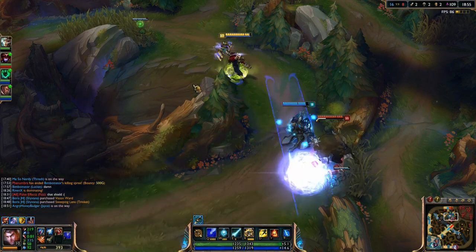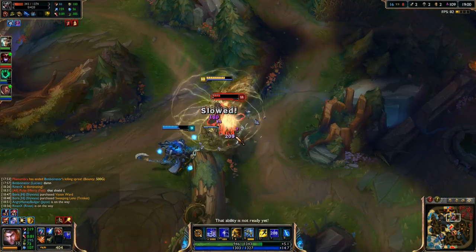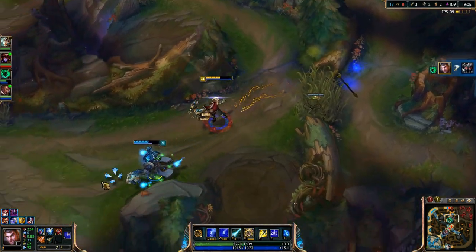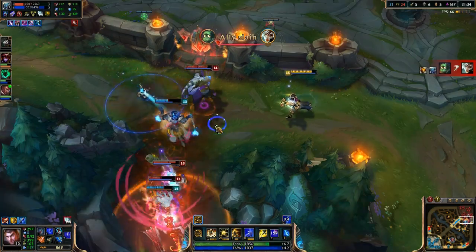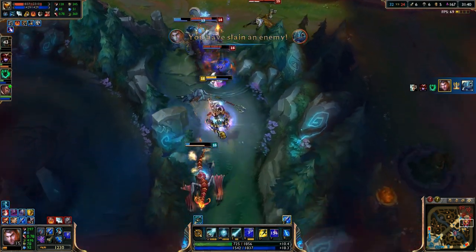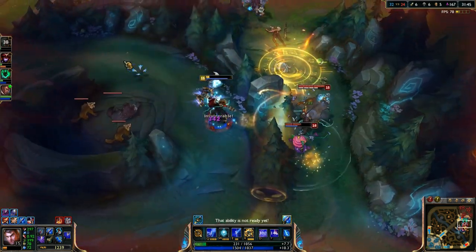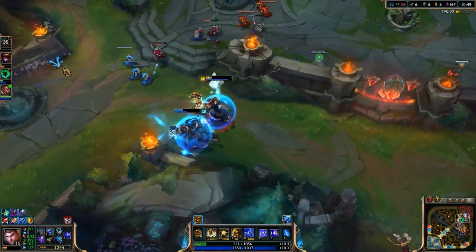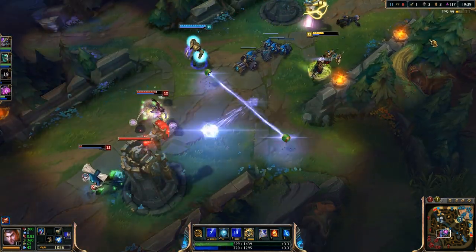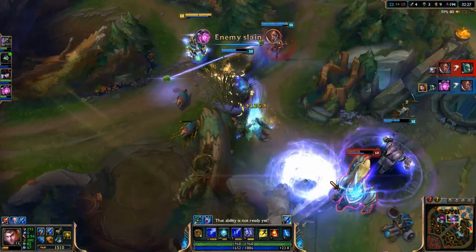Before you finish off your Brutalizer into a Youmuu's Ghostblade, you'll typically want to be picking up a Last Whisper. If you are in a magic damage heavy lane and need resistance from extreme amounts of burst, I would recommend getting a Hexdrinker, and building it later into a Maw of Malmortius can be a very viable option in teamfights. As for boots, you usually have a couple of options — either boots of resistance depending on your lane matchup, or typically cooldown reduction boots to help you reach maximum CDR.